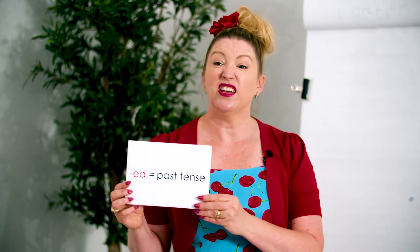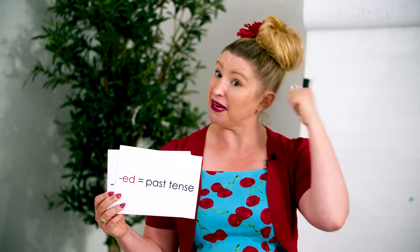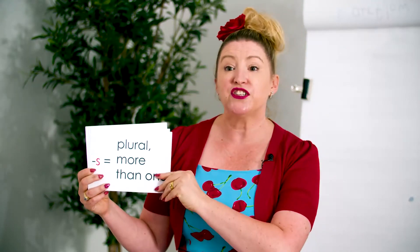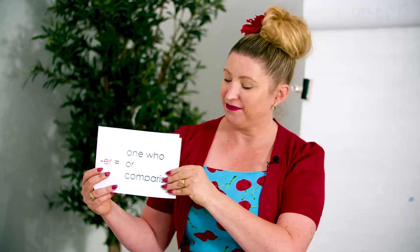How about our suffixes? A suffix comes at the end of a word to give the base word a different meaning. A suffix is not a word on its own. Let's have a look at some of the suffixes we've learnt already. 'Ed' — past tense, means in the past. 'S' — plural, more than one. 'Ing' — change is happening now. 'Er' — one who, or comparison. 'Est' — greatest, more than or most.